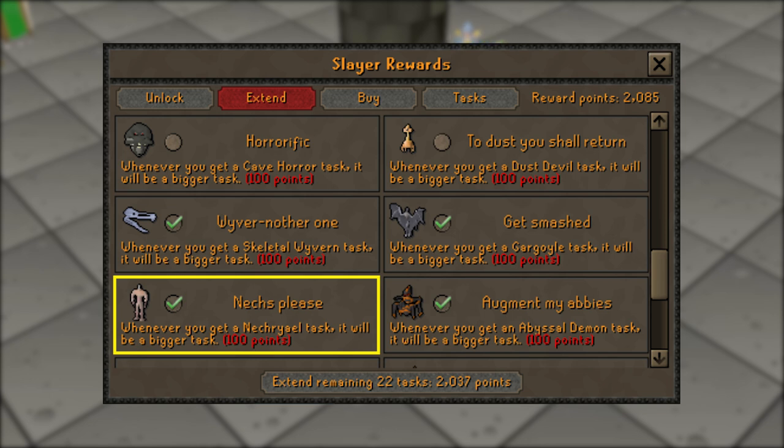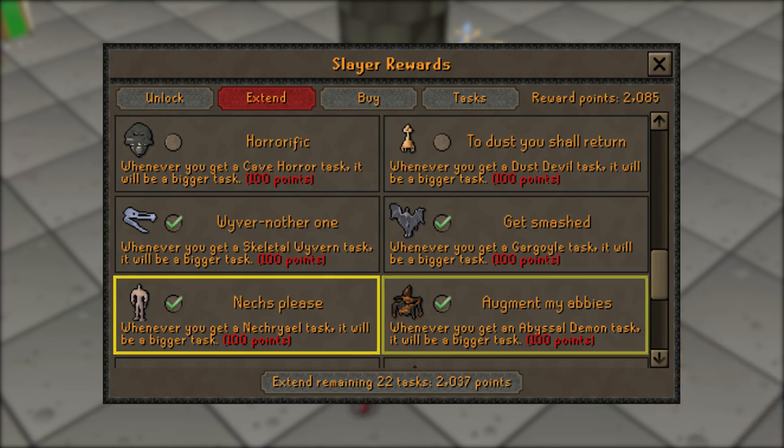Next one is going to be 'Next Please', and this will extend nechryael tasks, which you can burst or barrage in the Catacombs of Kourend. If you have a decent magic bonus and magic strength bonus you can see a pretty hefty profit per hour.